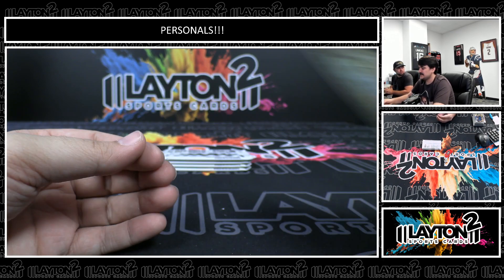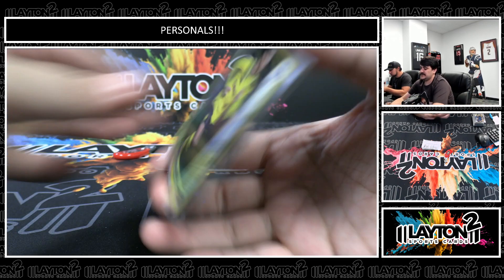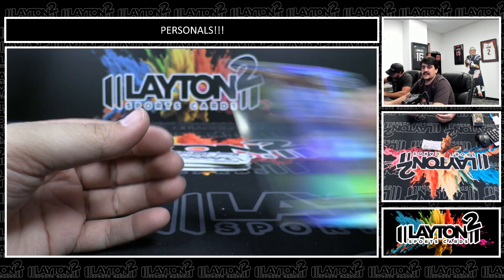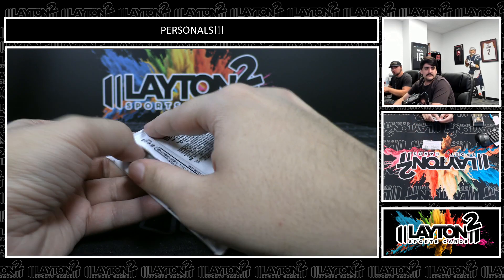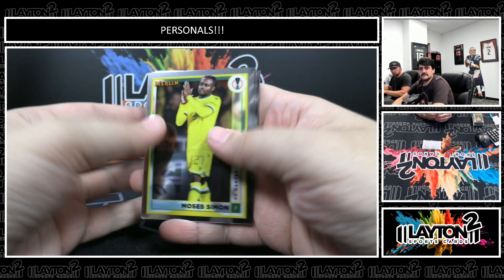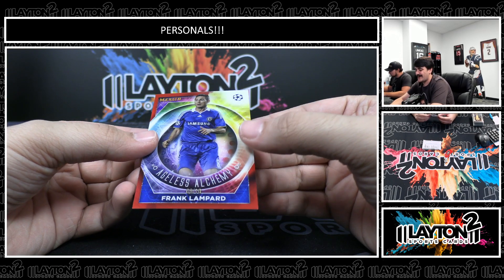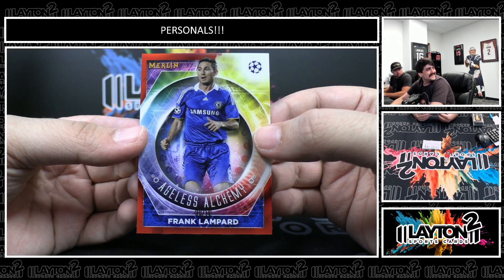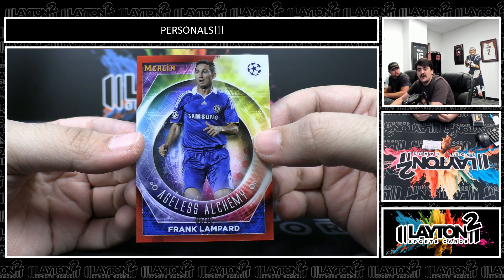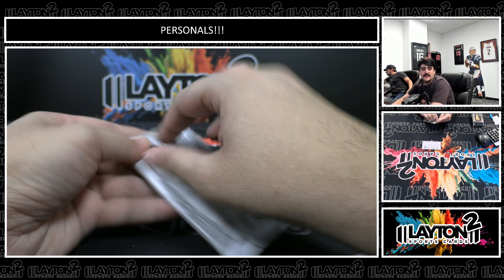Luka Modric on the Merlin Masters. Come on, Dante, let's add to that red. There's a refractor Jack Grealish, Man City. Another red! This one is Frank Lampard Ageless Alchemy to 10. That is crazy — two reds to 10. Really nice one there on the Lampard, the legend out of England. Ageless Alchemy red to 10.